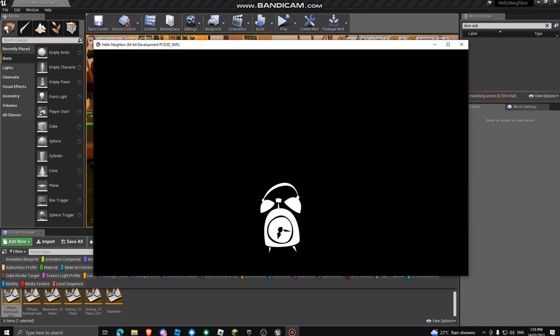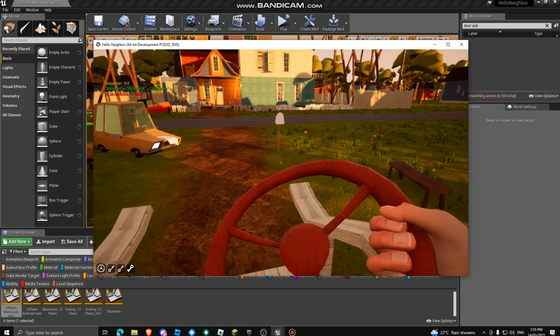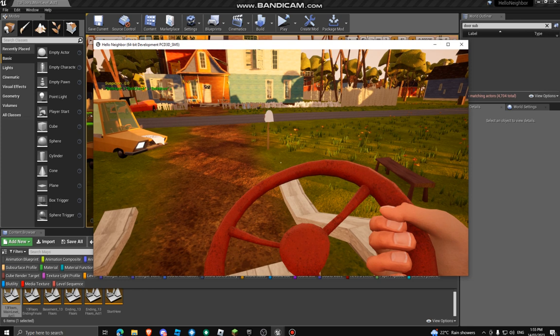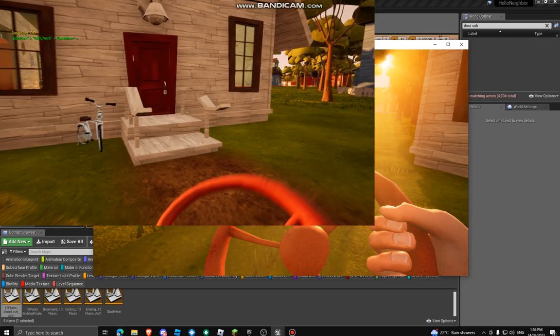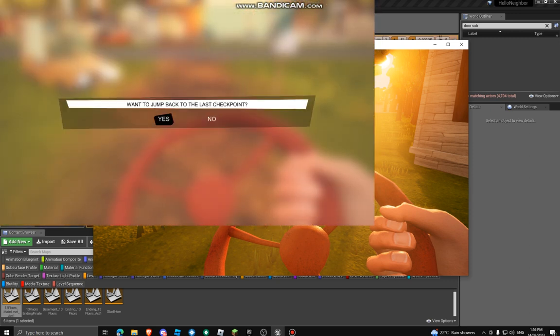If you play Hello Neighbor — not like a mod, but the actual game — you'll know what I mean. Just loading... all right, here, it's a bit laggy. So yeah, when you press Escape it comes up with all of this — you could do restart, you know, you could try that out.